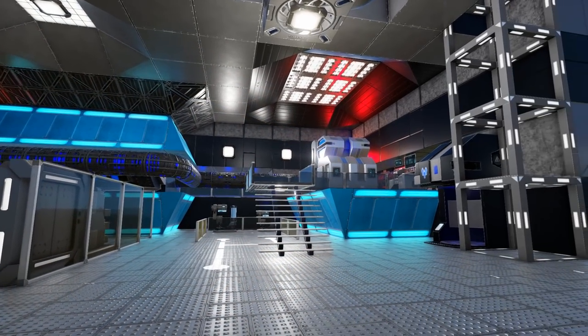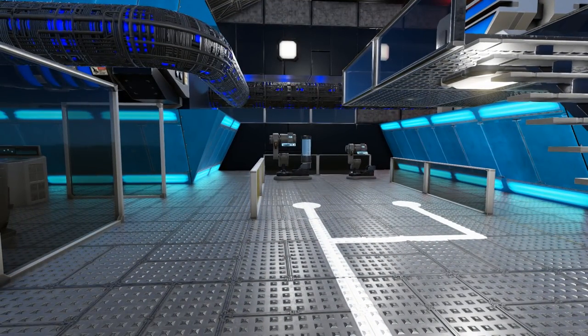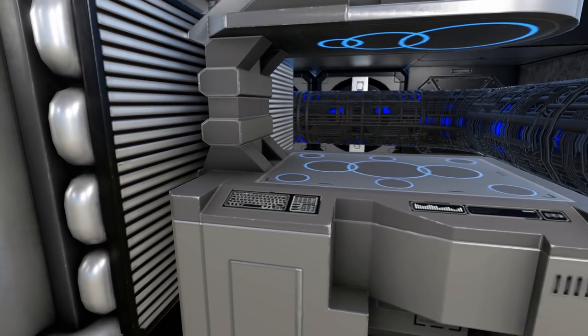Towards the back of the ship you will find on one side an advanced constructor, a clone chamber, and two medical scanners, while on the other side you will find a medic station, two more medical scanners, and a set of four fridges along with one food processor.